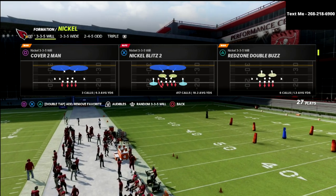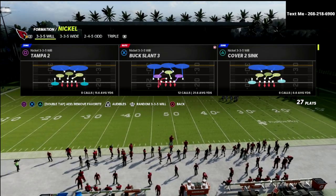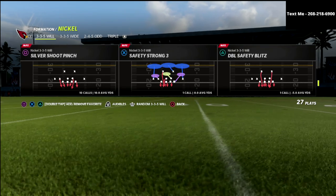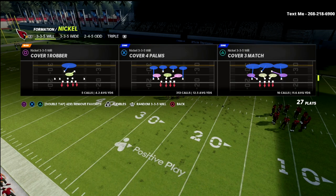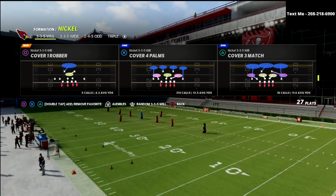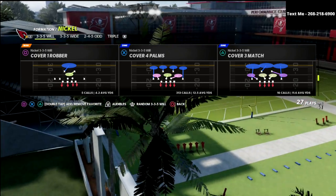You can do this out of any play in this defense. I personally really like to do this out of the red zone double buzz play or something like the cover one strong safety spy. Either one of those are really good for this. You can also do this out of the double safety blitz. Cover one robber is another really good one, and we'll show you that out of cover one robber in this example.